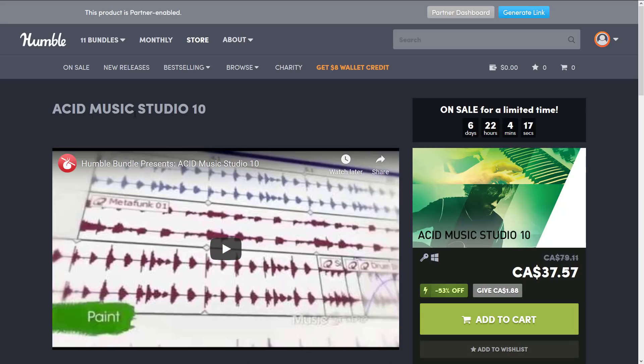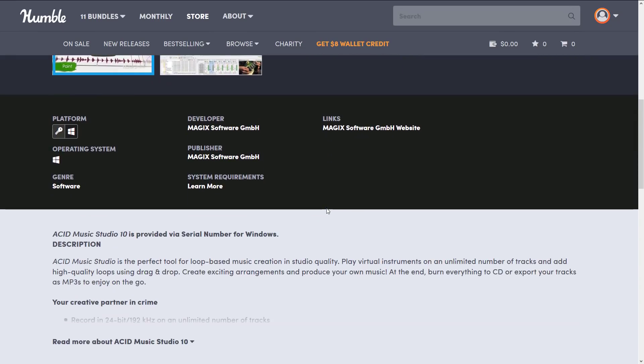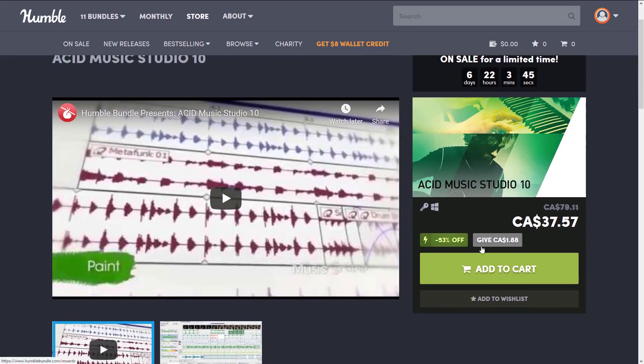We've also got Acid Music Studio 10. It wasn't developed by Sony but was bought by Magix along with Vegas Pro. It's a music editing package — their big thing was loops, which is where the Acid Loop name comes in. It's kind of similar to Audacity but with a loop focus for editing small reusable sound segments that you splice together to create music.